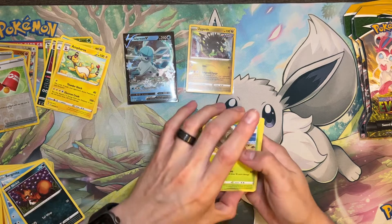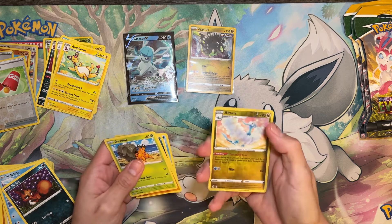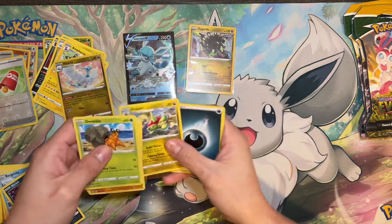We got Dwebble, Hippopotas, Zora, Side Up, Rufflet, Reverse Altaria, and a Flapple. Man, these packs.